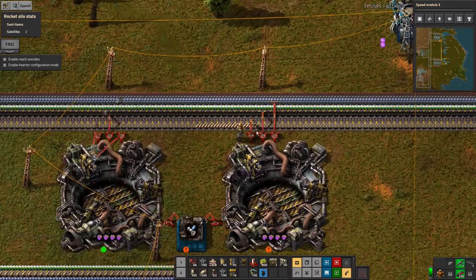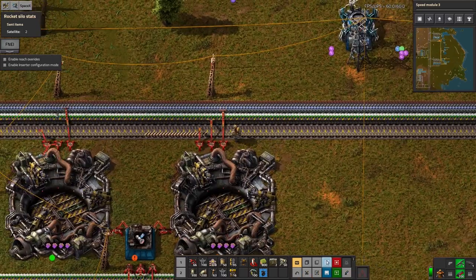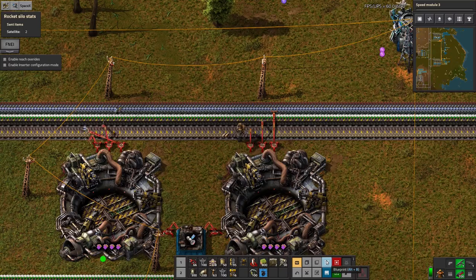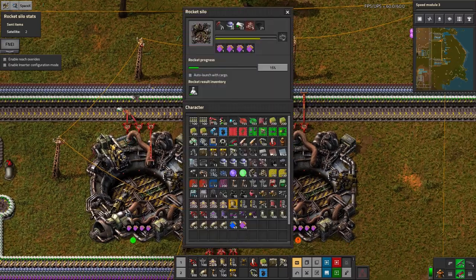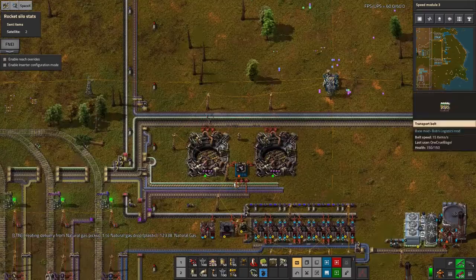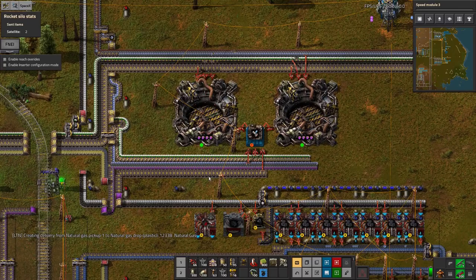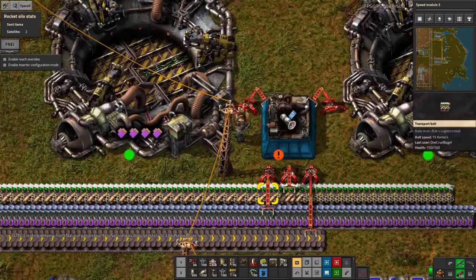Why are all my belts so polluted? Why are there artillery shells of all things on my low density structures belt? I really don't know how this happens sometimes. Sometimes you just screw up.